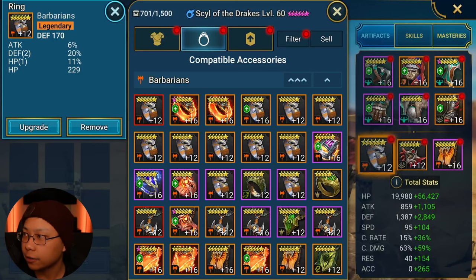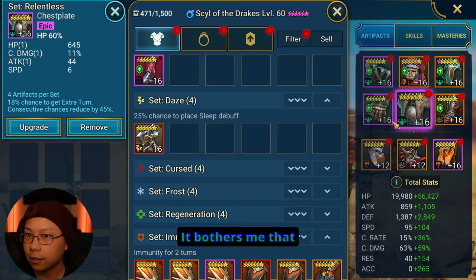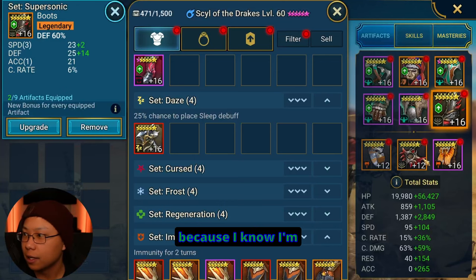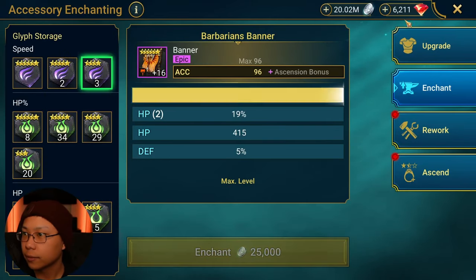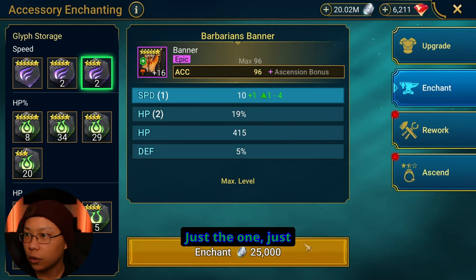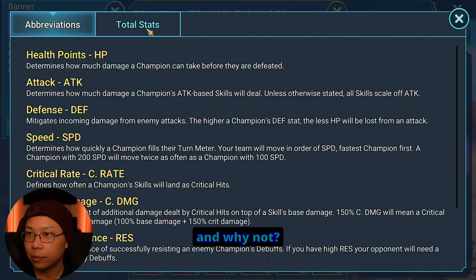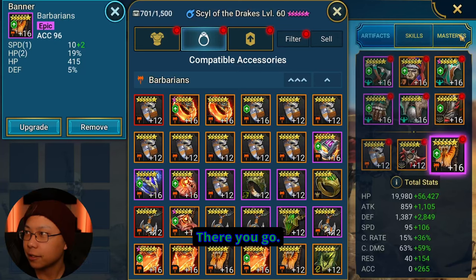Let's go ahead and do some glyphing. I'm going to use a speed glyph on this right here. Just the one? Just the two? Why not, Polarium? I swear the enchantments need a mercy system. 201 speed — there you go.